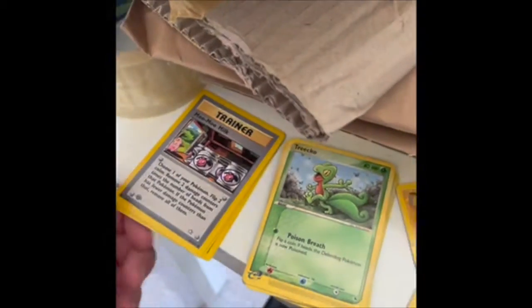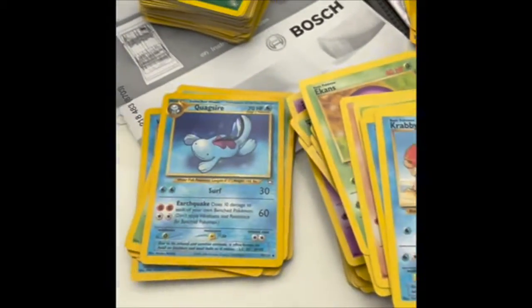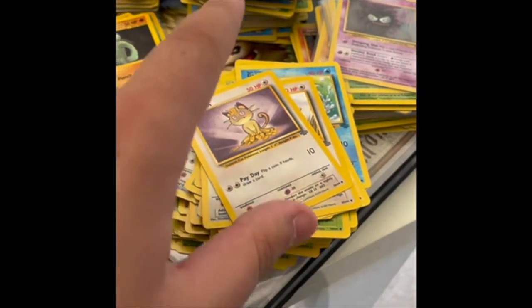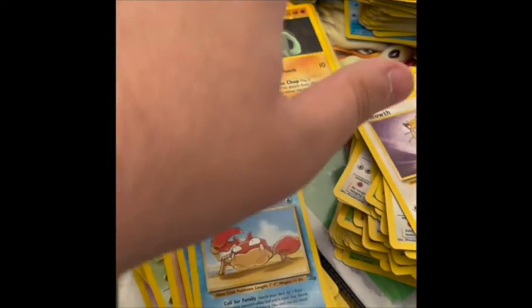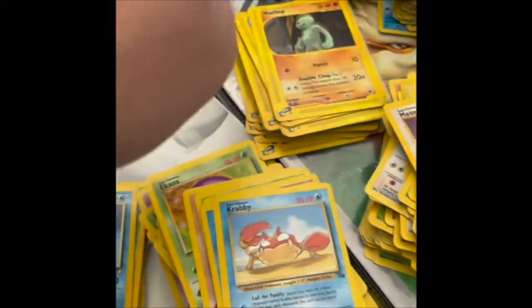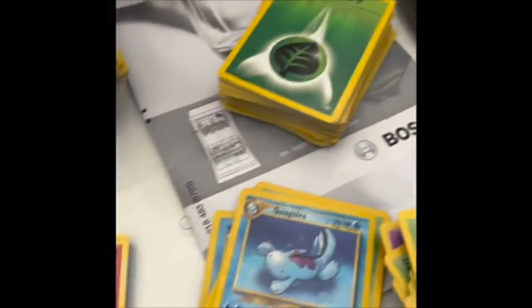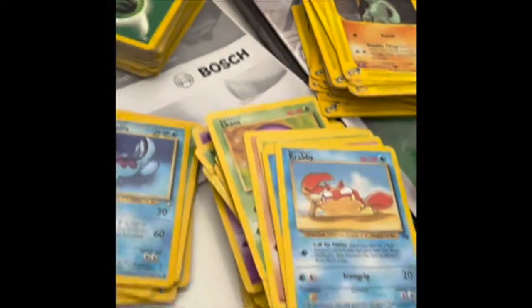Okay, so as you can see I've got a couple of first editions there. These don't really match the set — these are the ones I'm gonna go through. Delta Species, Neo, Fossil, Jungle, Base Set 2, Gym Heroes and Gym Challenge, E-Series cards, and then Base Set. So I'm just gonna go through a few cards that I've picked out, not necessarily because they're amazing, just for something to talk about.